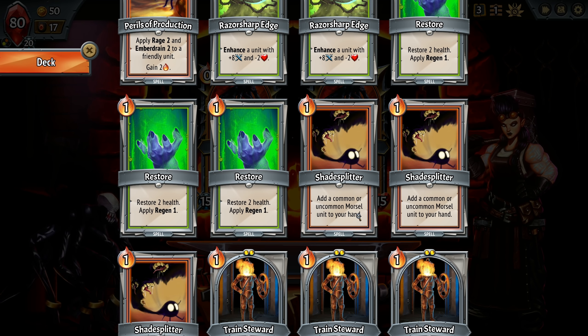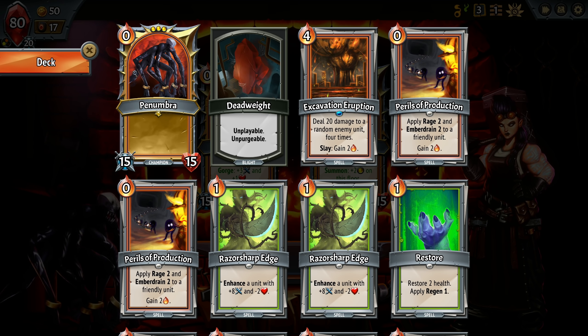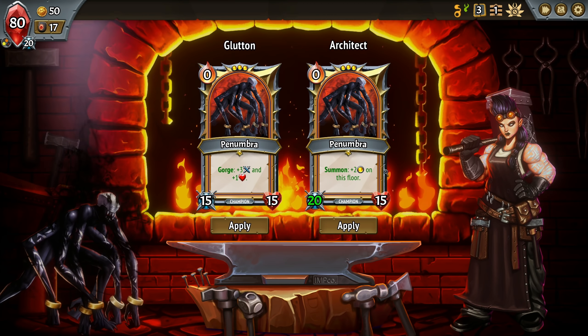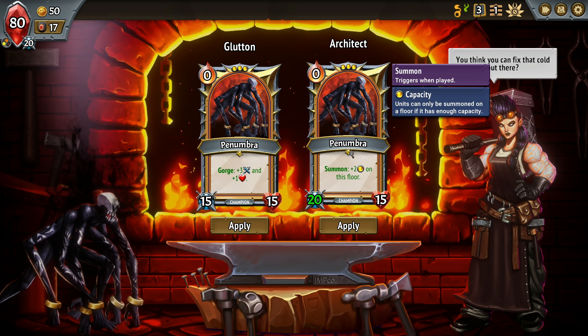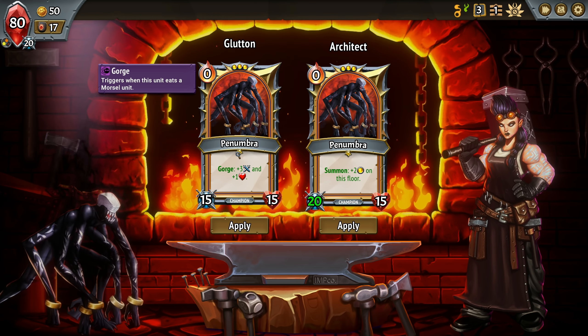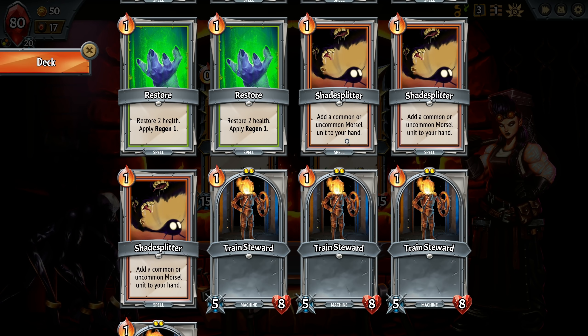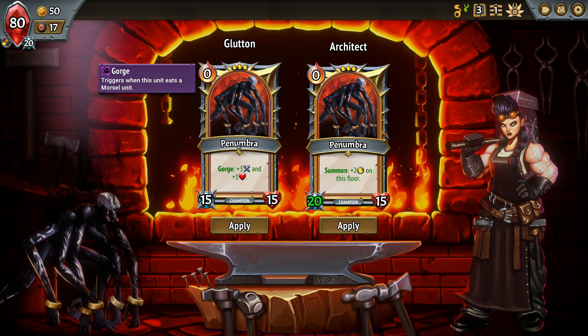Add a common or uncommon morsel unit to your hand. What the hell? Okay, I mean, this is the easy one. They eat a morsel unit. So you're eating one of your own units? Common or uncommon morsel unit. All right, fine.